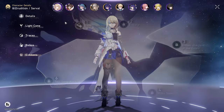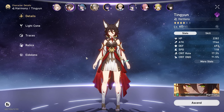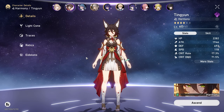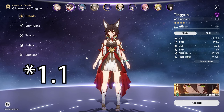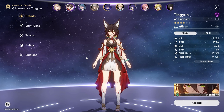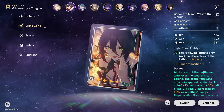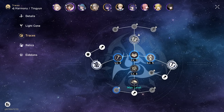Eidolons — we've got the first one. Next, we're running Ting Yun, guys. I was complaining before, but we finally pulled her. I got very lucky — I kept doing singles every time I had gems and I actually pulled her, which is dope because now I'm guaranteed my Luocha in 1.2. I don't have to worry about that. Anyway, we've got Ting Yun — she's running our battle pass light cone, and her traces are 6-5.